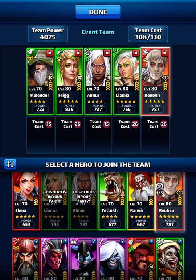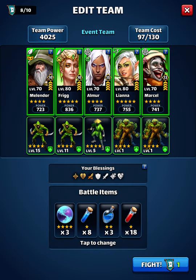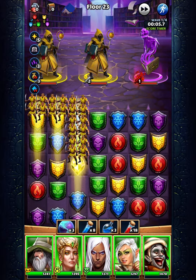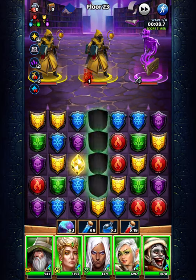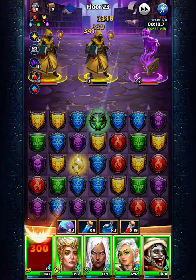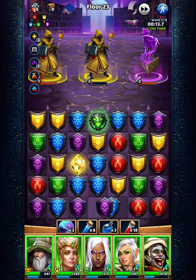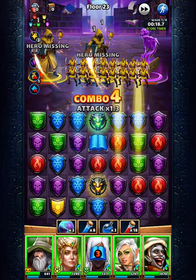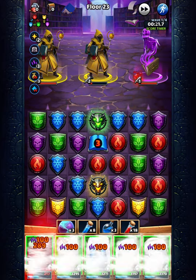Defense down, elemental defense down — effects are lasting two turns left, so that's why I don't take the silencer because it's not gonna do much. I have fly-off-the-gate, which is nice. There you go — not bad.